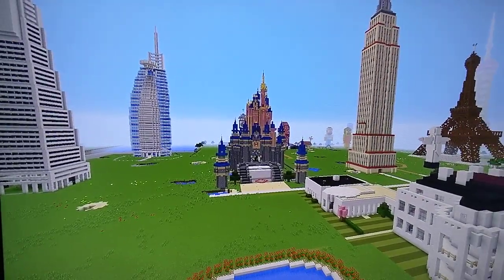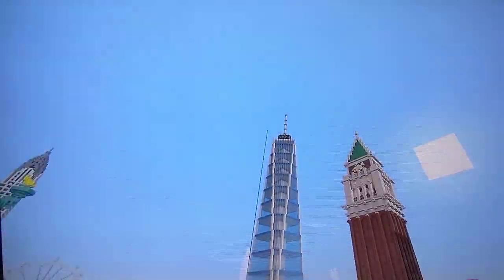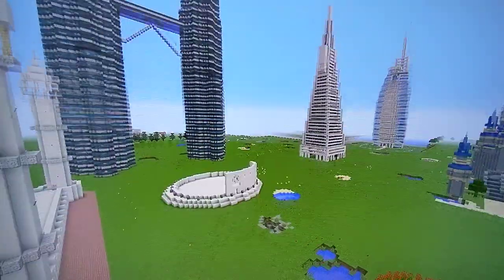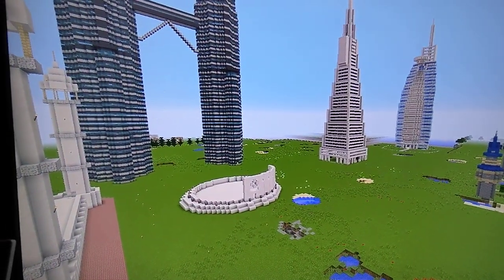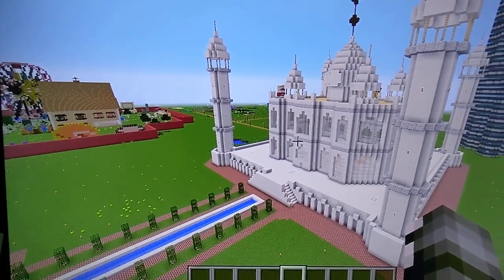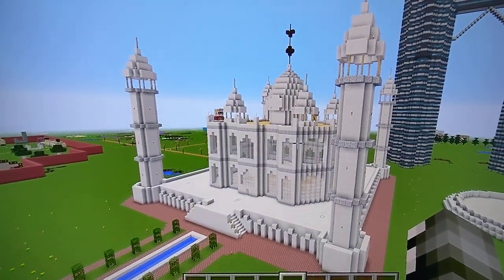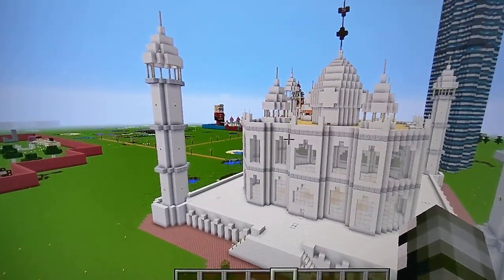So there's a bunch of landmarks here. They're all so big and tall. Let's seal them off. This white one right here is the iconic Taj Mahal in India. It's really a big building.